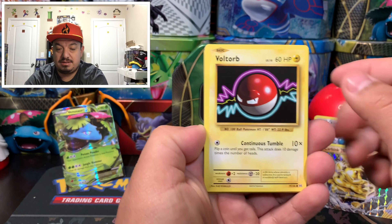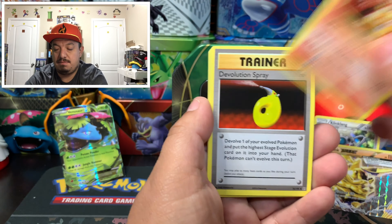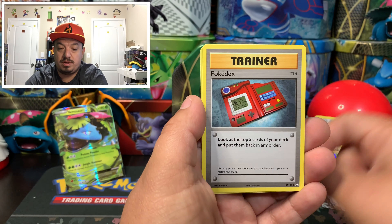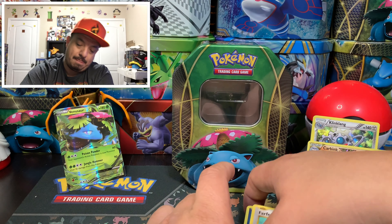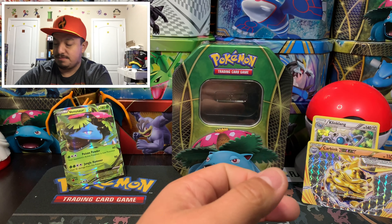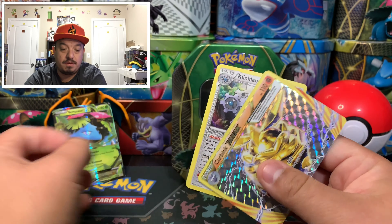We have a Magnemite, Voltorb, Sandshrew, Poliwag, Diglett, Magmar, Devolution Spray, Pokédex, Staryu, and a Farfetch'd as the rare non-holographic card. So for today's pulls, all we got was the Klinklang, the Carbink BREAK, and of course the Venusaur EX that comes on the front of this tin.